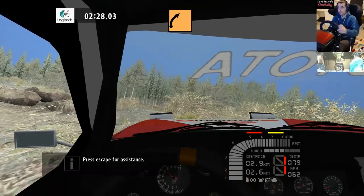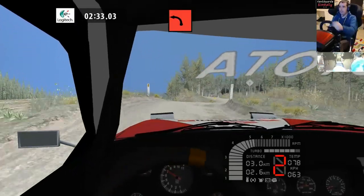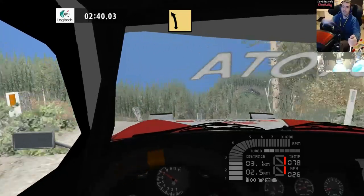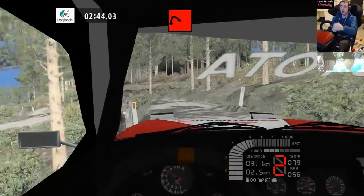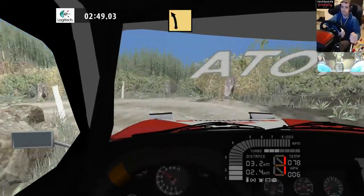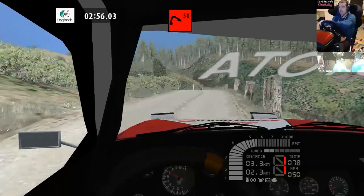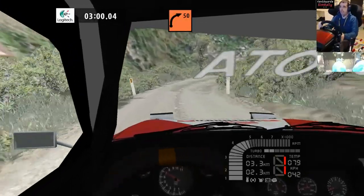Tight, tight, tight. No damage — happy days. This is where we come up on Junior Wheels 1. It's basically just a reverse. Fast left. Fast right. Hairpin right, fifteen. Feels a bit better doing it in this than the Sierra, to be fair.